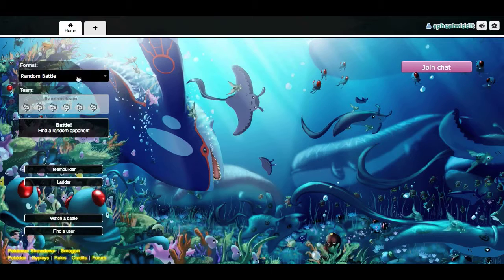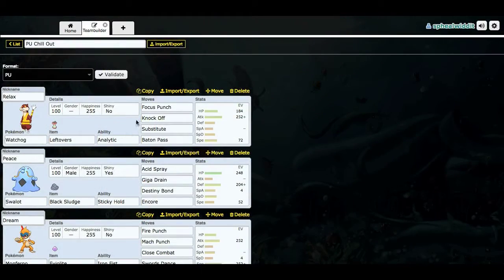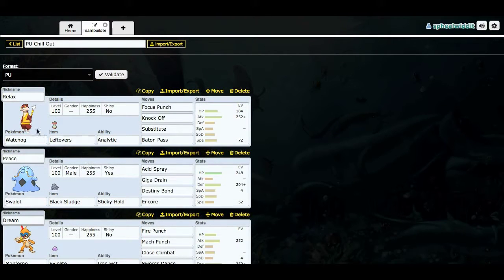Let's get into my team. I'm going to be doing PU — just a chill team. You got the Glaceon on there. To start, I got Relax the Wachog. I named these all after soothing stuff. He's got Focus Punch, Knock Off, Substitute, and Baton Pass. I saw this thing with Analytic, and I never really seen anyone use this thing. I thought, why not do Focus Punch — sub punch it — because in theory the Focus Punch always goes last, so it'll get the Analytic boost. I thought that might be a good idea. And I also got Baton Pass to pass off subs.